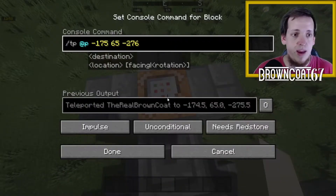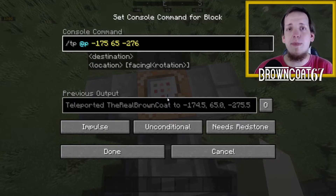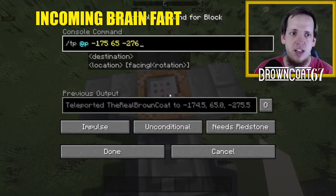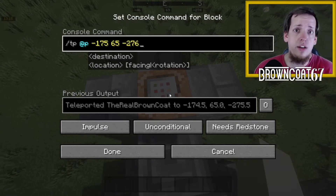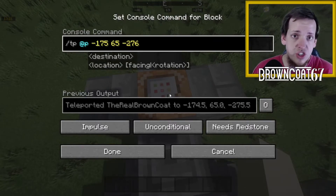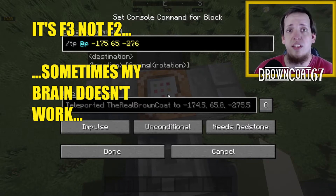Inside this command block you'll see: slash tp at p — which means teleport the closest player — followed by a set of coordinates. That's why I told you earlier that you need to know your coordinates, whether that be through turning coordinates on in your settings for Bedrock, using F3 in Java, or getting a mod like the RPG mod which displays your coordinates.